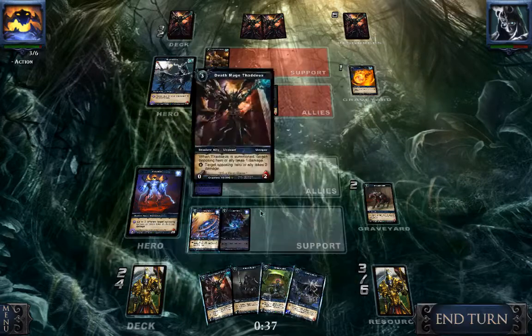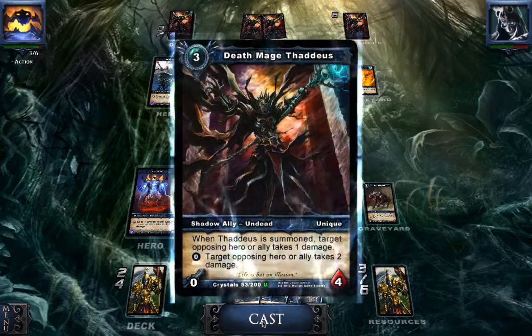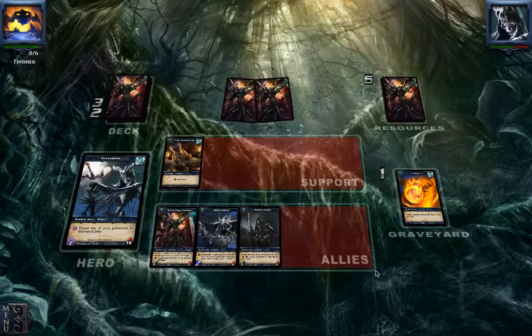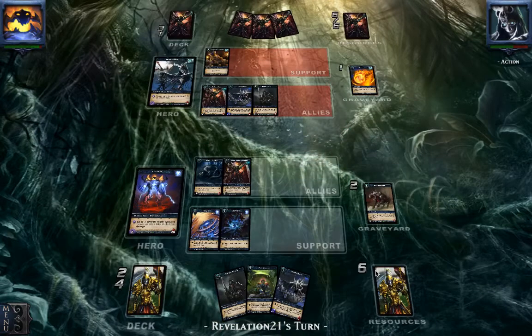Oh my god, how could I just misread that ability and the card? It's a whole different card, it's a different class. I thought it was the one that dealt 2 damage to 2 targets — and that's the Ranger. That sucks, of course that's a Ranger. Let's just use our ability. That's just a newbie mistake. Things like that happen.